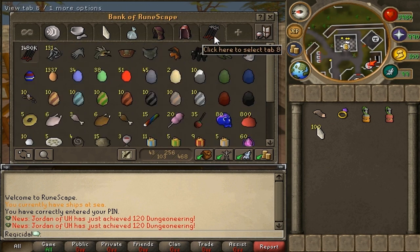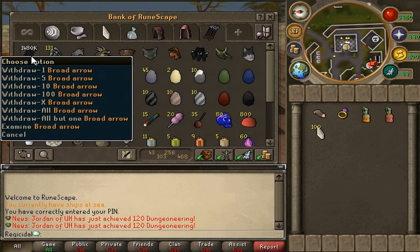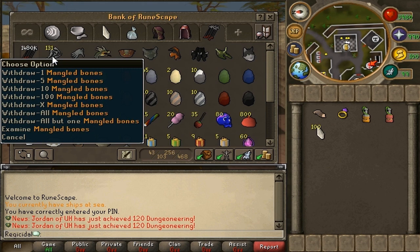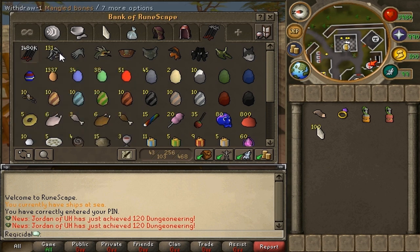And then lastly we have my Collection tab. This tab is the reason why my bank is huge — I have 256 slots. I could probably get it down to about 180-190, but this collection tab is killing me, mainly because of the Squeal of Fortune rewards. I've got 1,480,000 Broad Arrows from Fletching, and 131 Mangled Bones I collected when going for the Ancient Pages for the Trim Comp requirement.